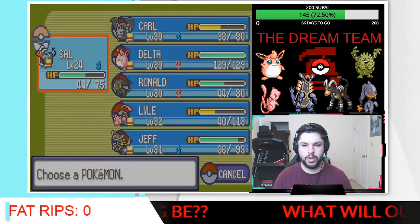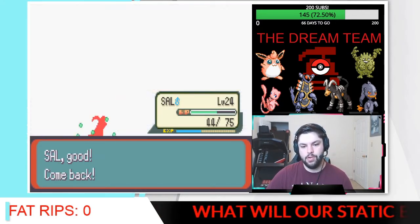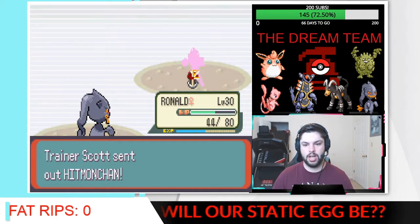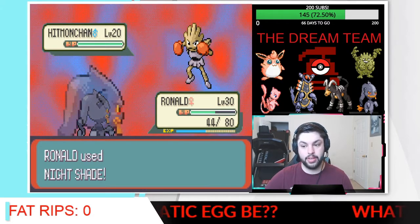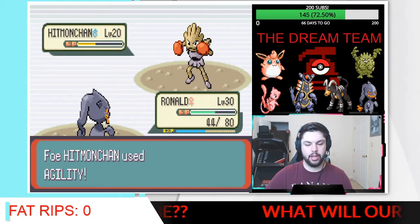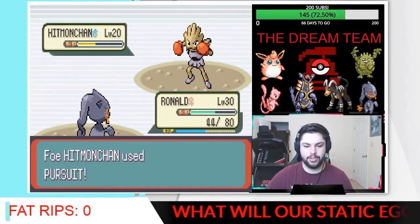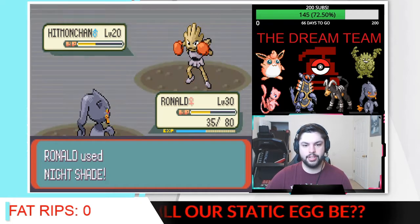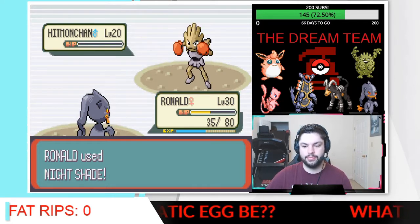Hitmonchan — we will switch and bring in Ronald. Hitmonchan probably knows some moves that aren't Fighting, like Ice or Fire Punch, or Thunder Punch. Also could know Pursuit. It went for Agility — let's see if this matters. It does, Pursuit will hit but shouldn't do too much. Thank goodness. And Ronald will finish him off with another Nightshade. Absolutely beautiful.